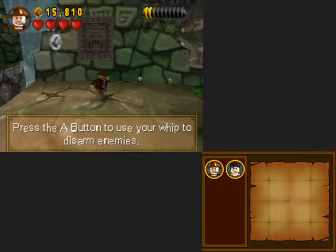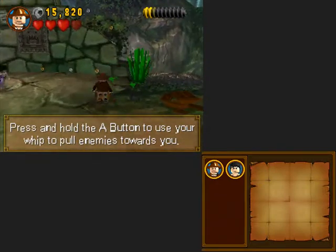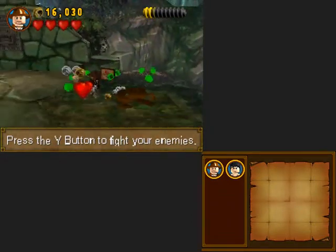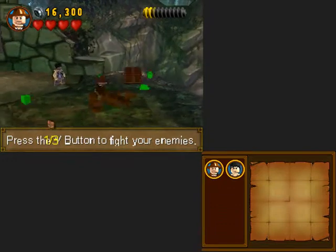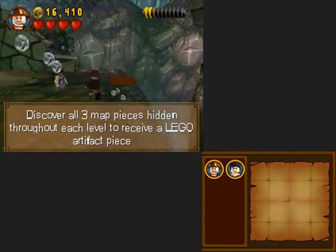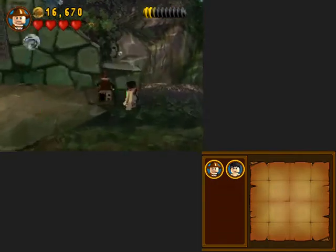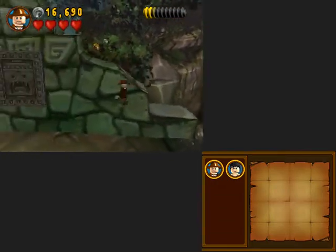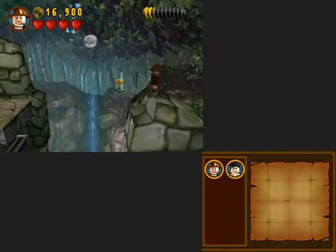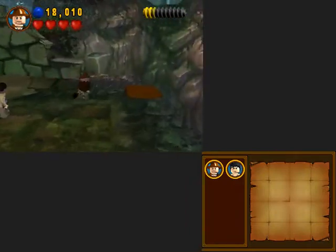Oh no, enemies - and he died. Press the Y button to fight your enemies. There are a bunch of collectibles in this game: discover all three hidden map pieces to receive a LEGO artifact piece. I haven't played enough LEGO Star Wars recently to know what the equivalents would be, but probably minikits if I had to guess.